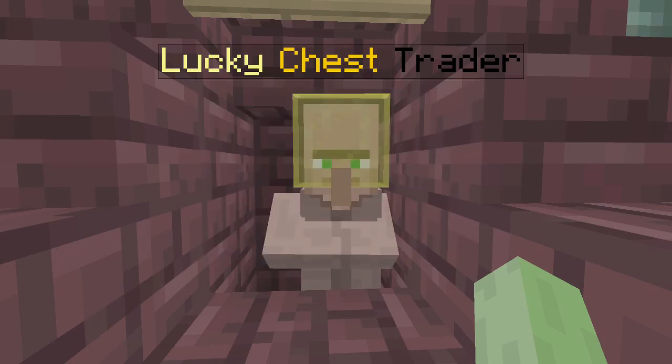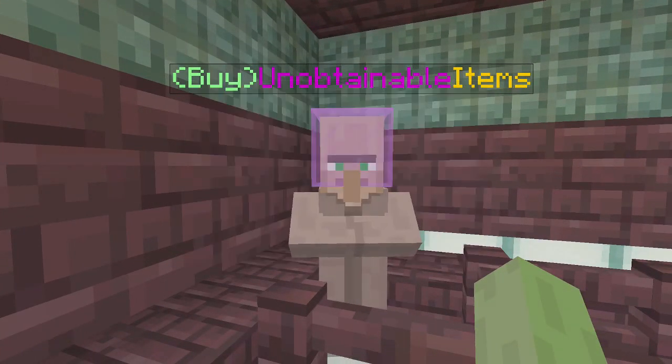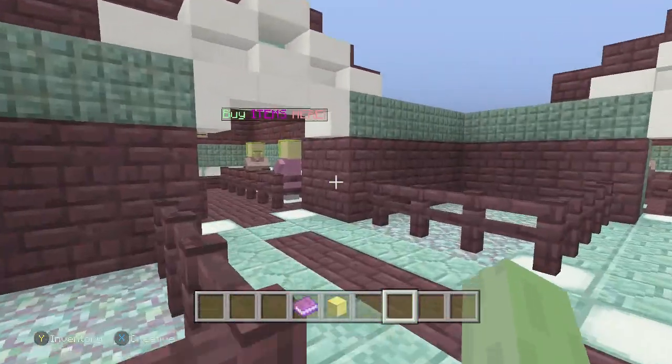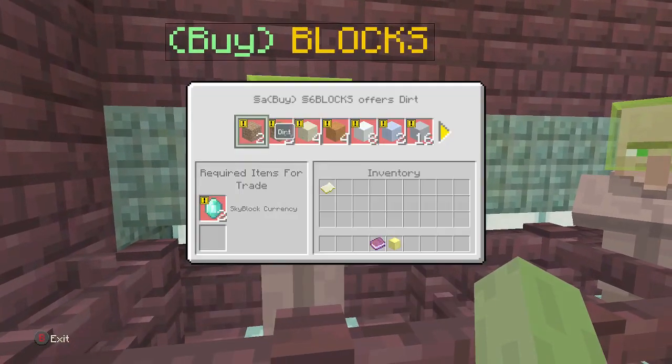Over here we have some modded, unobtainable items and some other really cool epic stuff that you guys can get. And over here you can actually buy stuff from these villagers in the shop — different types of plants, blocks, and minerals.